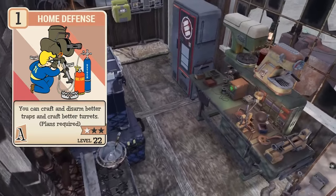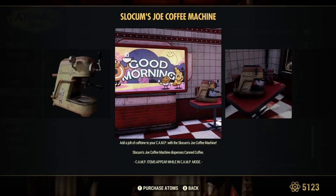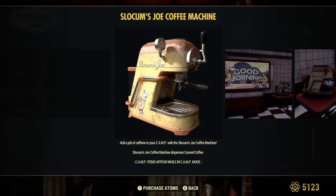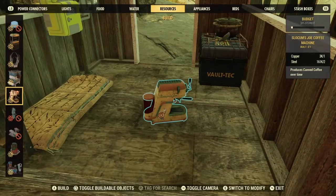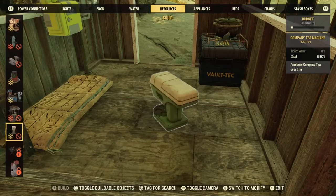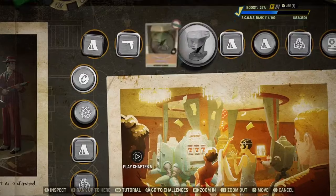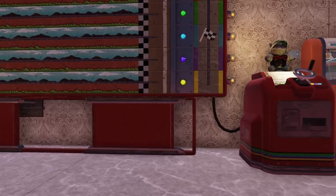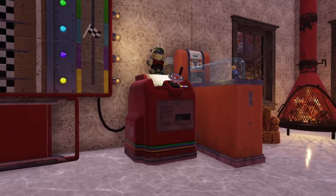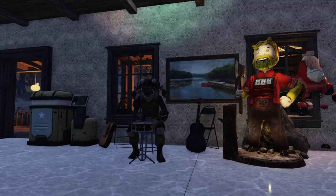So what are some benefits of having a camp? There are some craftable machines that generate useful items that regenerate AP, such as the Coffee Machine and the Company Tea Machine, the latter of which is currently unlockable as a reward at level 25 of the current season, the Big Score Scoreboard. Once you find or buy the plans from the Atom Shop, there are also many interactable items you can create to gain buffs. These are very useful, as they are free, and all you need to do is visit your camp periodically.